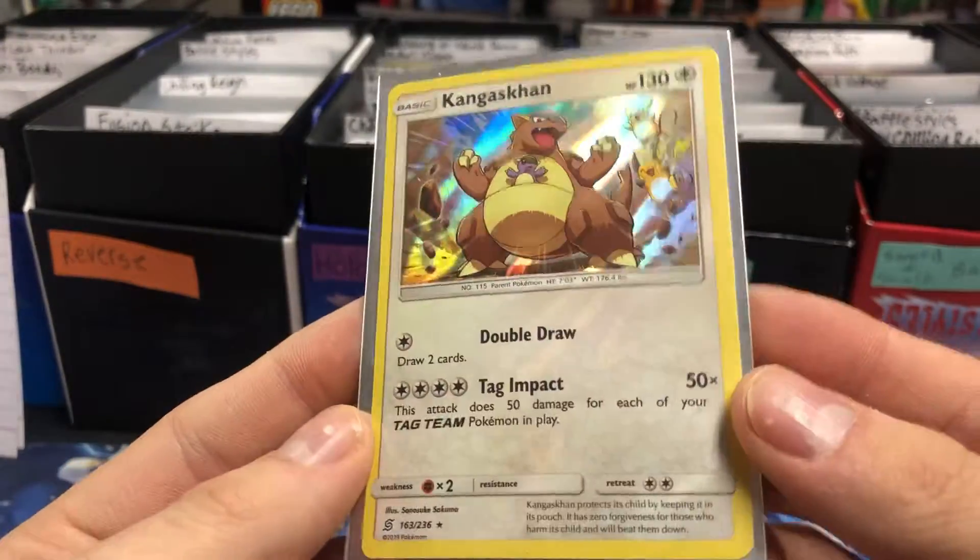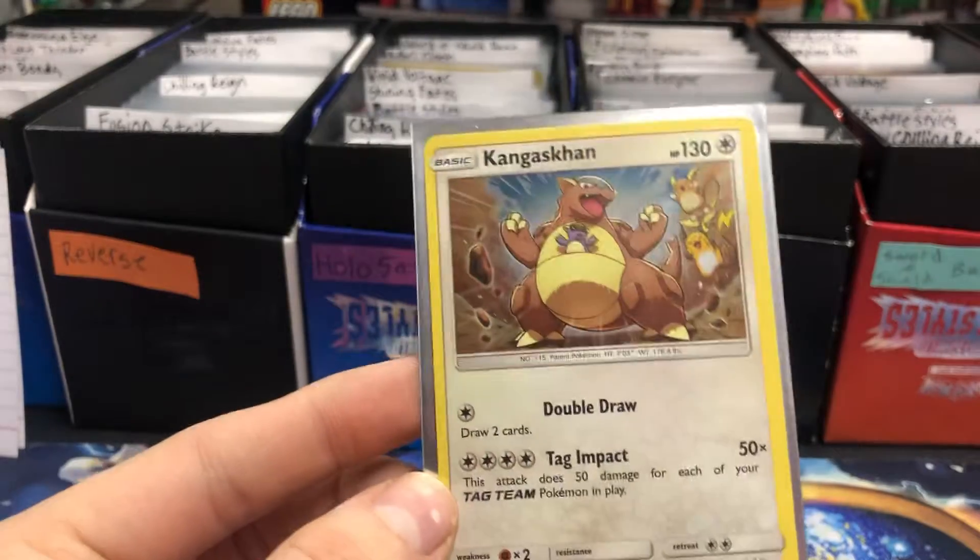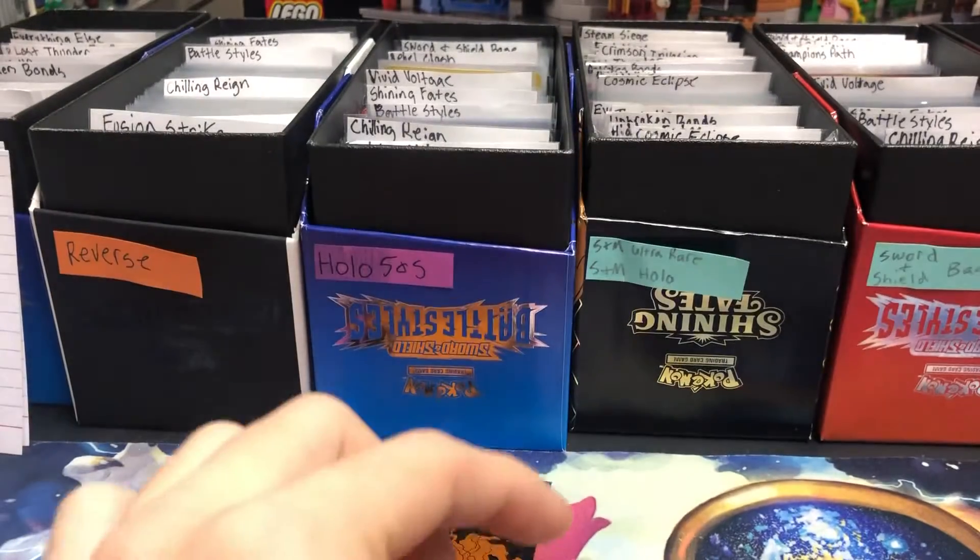Kangaskhan — love this. This is a holo bleed, you can kind of see that, so I got a little extra price on this one. $3.00, sold this from Unified Mines.